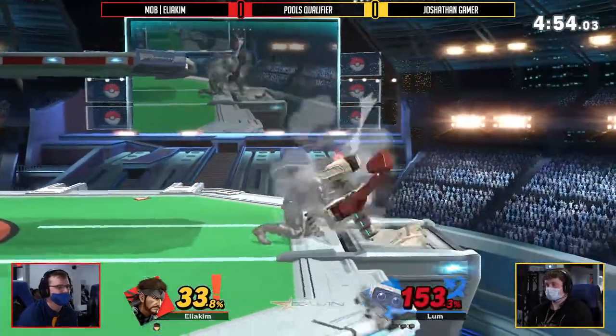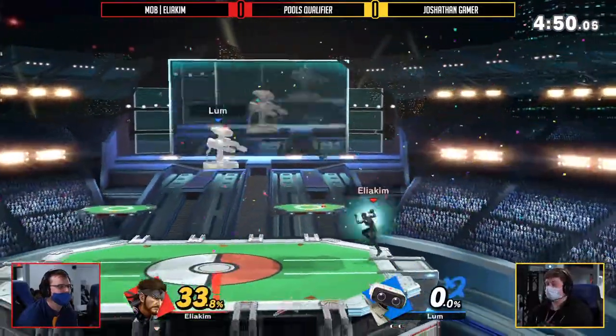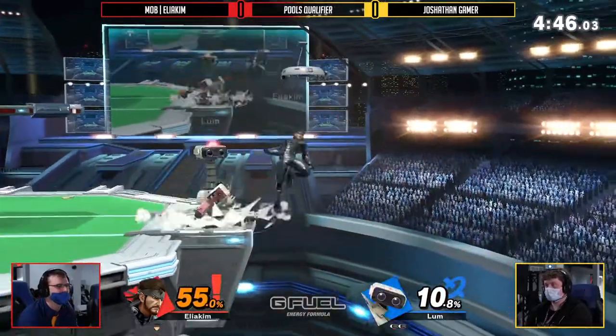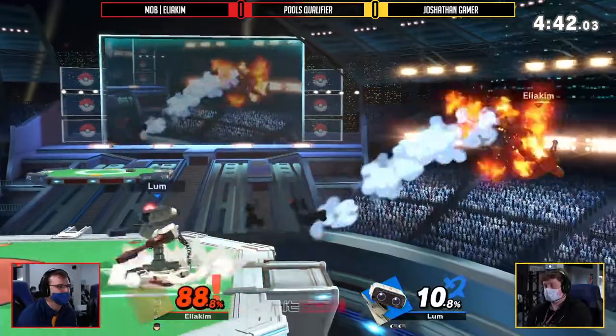That Nikita missile not doing too much to deter ROB. Down-throw, forward-throw — no possible options at that position at that point in time. And now just going to be stifling back. It doesn't matter — Joshethan is just all over him with this coverage.